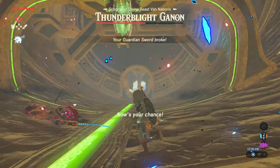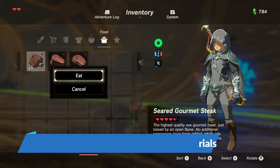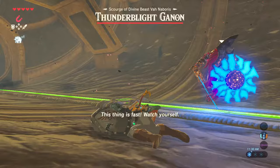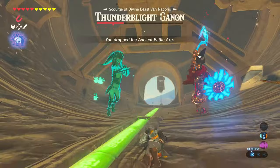Tip number 3: bring lots of extra food. Before this fight I purchased a bunch of cooked meat and lots of bananas and different types of fruit. I used the meat to fill up most of my health meter, and then used the bananas to max it out. Tip number 4: you may want to at least have the resurrection ability in your inventory, because it's super beneficial to have during this boss battle.